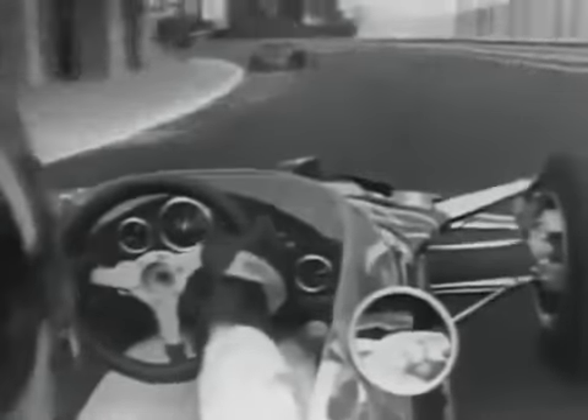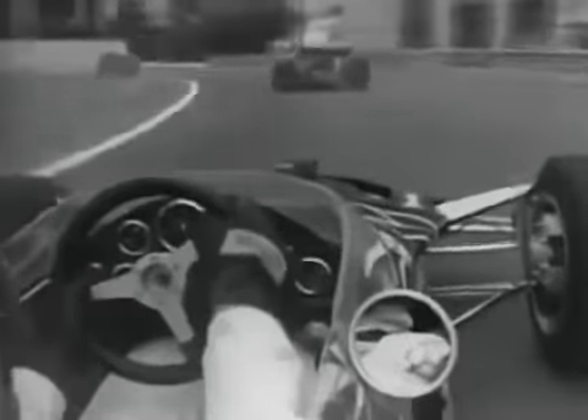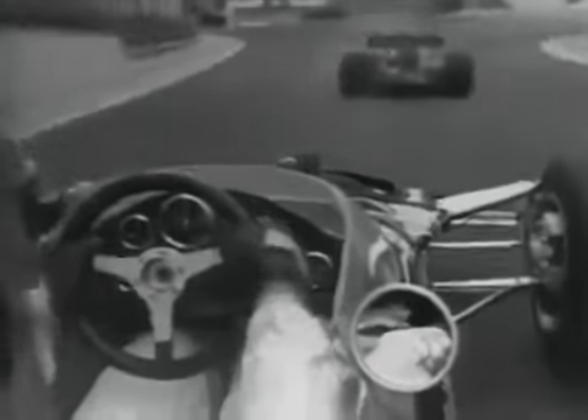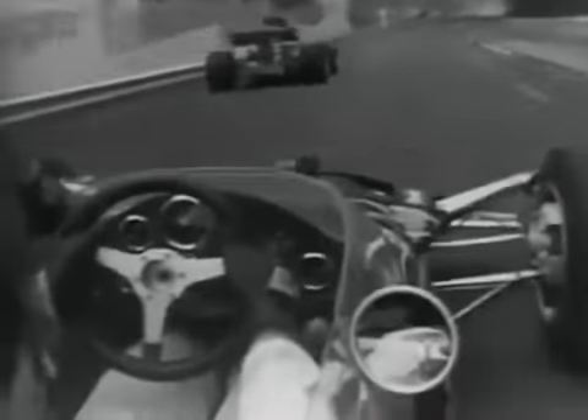Then we drop a gear into third to go around into the casino square. We try and have the kerb very, very tightly there, more or less arriving into the square a bit broadside — it's all very spectacular just at that point. Then we switch over immediately onto the right lock, and the car gets very light as it goes over the hill, down past the tip-top to the next right-hander, where I normally keep to the centre of the road.